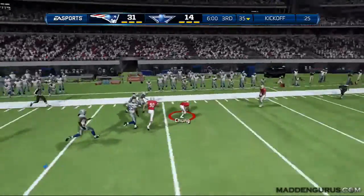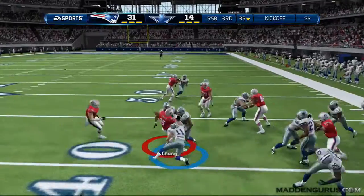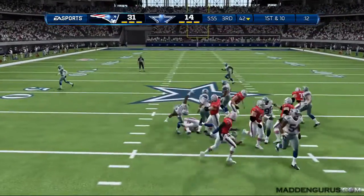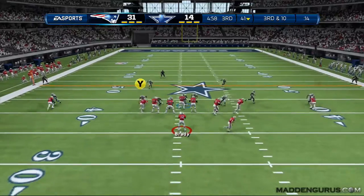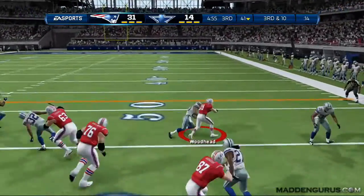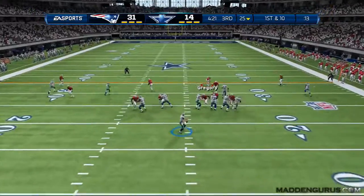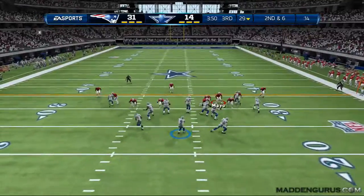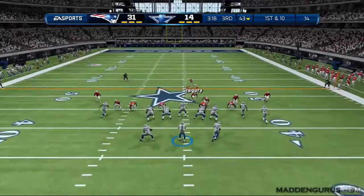He comes out onside kicking — I recover it with Chung and try to make something happen but only get a couple yards. Back to the run game, running a counter but only getting a yard. I'm mixing in the single back tight end wing formation and not getting much, then throw a running back screen for a few yards before having to punt. He muffs the punt but still gets it back. He throws across the middle trying to get something going — on second and six he gets me on an out route.